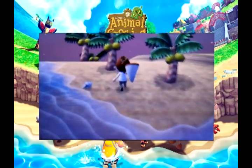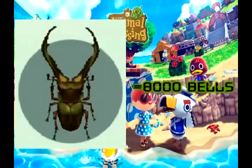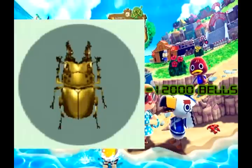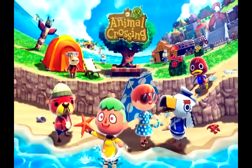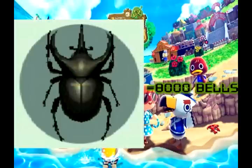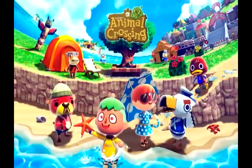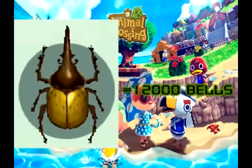So, how much are these bugs worth? There are around six to be found. The cyclomantis stag is 8,000 bells. The golden stag is 12,000 bells. The goliath beetle is 6,000 bells. The horned atlas is 8,000 bells. The horned elephant is 8,000 bells. And the horned Hercules is 12,000 bells.